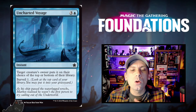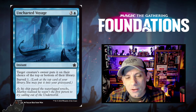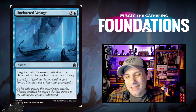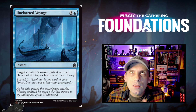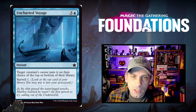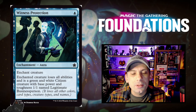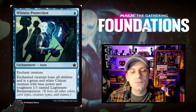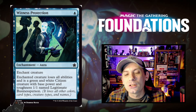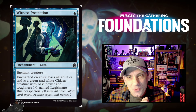Uncharted Voyage — one blue and three for an instant. Target creature's owner puts it on their choice of the top or bottom of their library, and you get to surveil one at instant speed — setting the bar for blue removal at common rarity in a foundational set. Witness Protection — one blue mana for an enchantment aura. Enchanted creature loses all abilities and becomes a 1/1 green and white citizen named Legitimate Business Person. The fact that you can turn creatures into legitimate business persons in the base set is kind of funny.